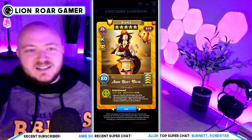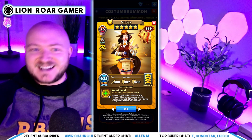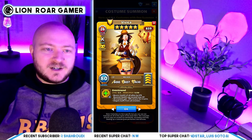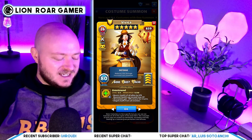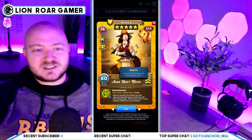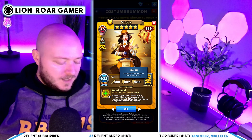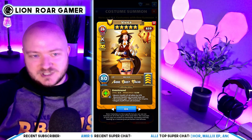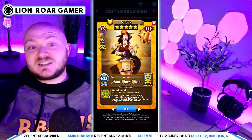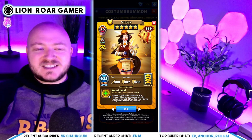Next up is the new costume Vivica, also fighter class — so we've got a new yellow and purple fighter so far. She gets the costume bonus with 800 attack, 807 defense, and 1,630 HP. Omni Mend is her special at slow speed, which I don't usually love, but the costume mana bonus makes it worth it. She boosts the health of all allies by 670, and boosted health can exceed max HP.